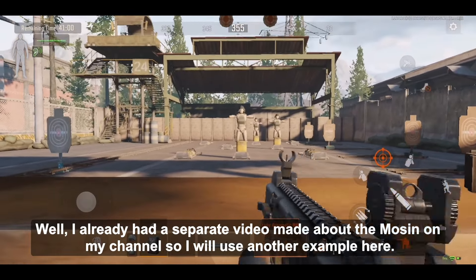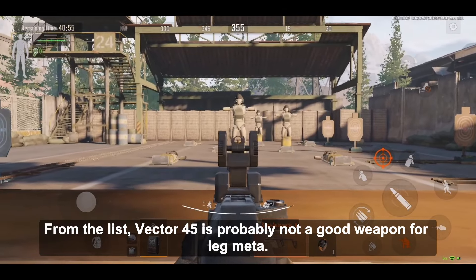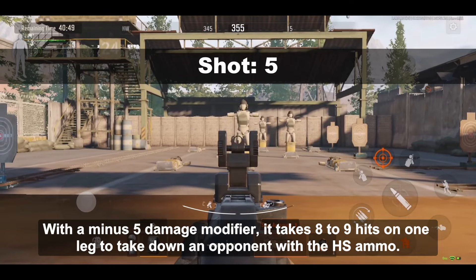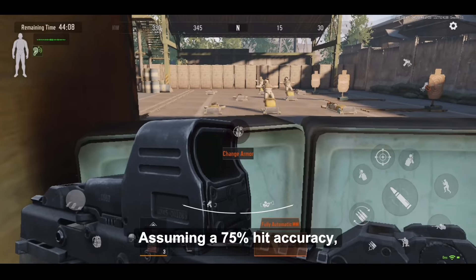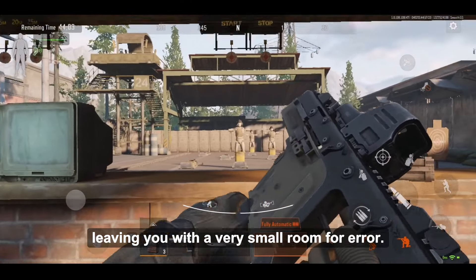I already had a separate video made about the Mosin on my channel, so I will use another example here. From the list, the Vector 45 is probably not a good weapon for leg meta. With a minus 5 damage modifier, it takes 8 to 9 hits on one leg to take down an opponent with the HS ammo. Assuming 75% hit accuracy, that's around 12 shots to kill, leaving you with a very small room for error.